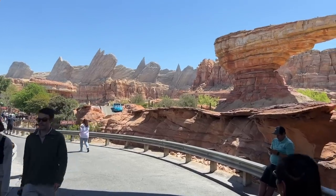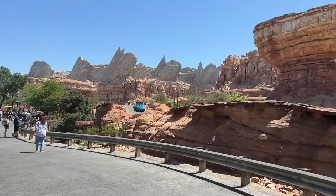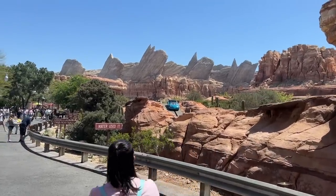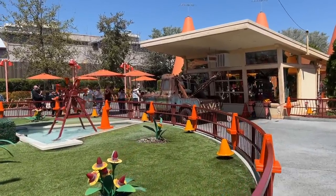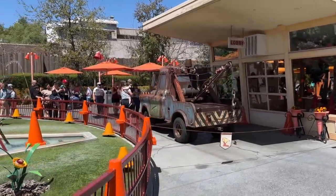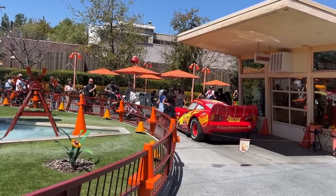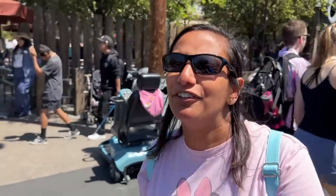A little later on in the day, Radiator Springs Racers is closed again — there's a car stuck on the track, so someone probably got evacuated from the ride. Though not really related to rope dropping, I've seen a lot of questions about how to meet Mater. Right outside the Cozy Cone Motel here, there's Mater. After we got our ice cream, McQueen is out here now — same spot but now it's McQueen. We never did get to ride Toy Story Midway Mania today because it was like a 45 to 60-minute wait later on.